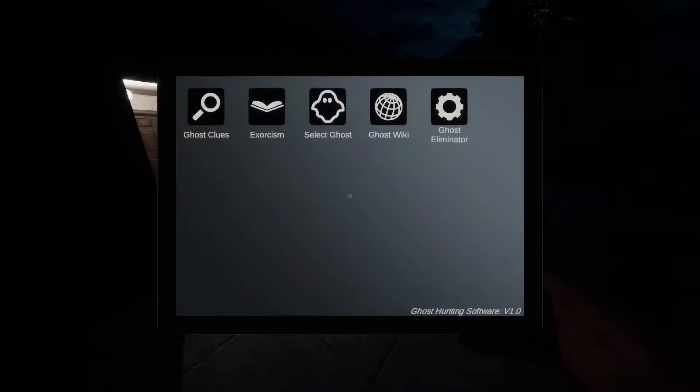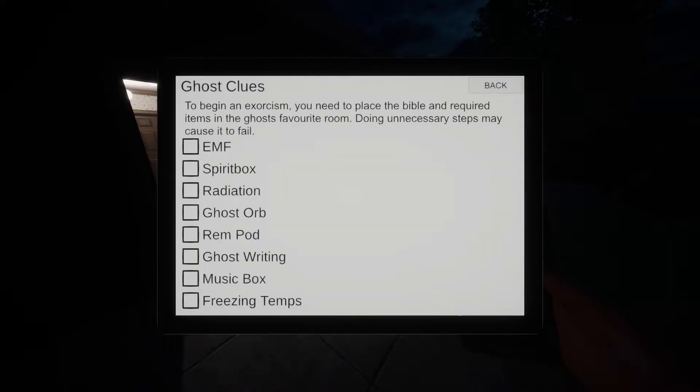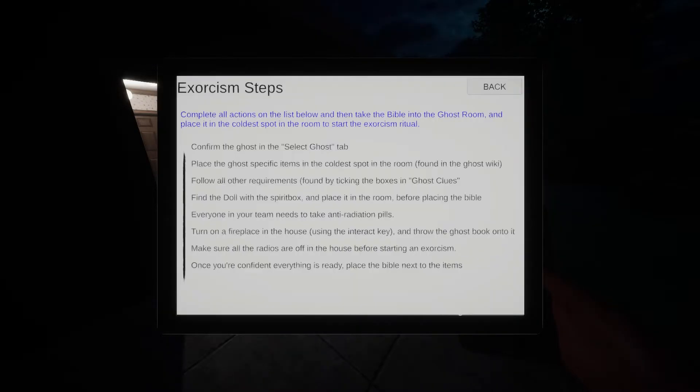I've got to look for the voodoo doll. Let's go to clues — we have radiation, radiation, spirit box, ghost writing, music box. I've got a lot more clues than last time, but I still have to find the doll. I also need to take anti-radiation.